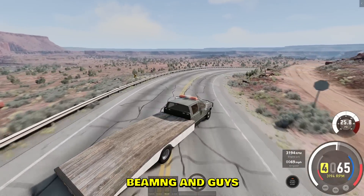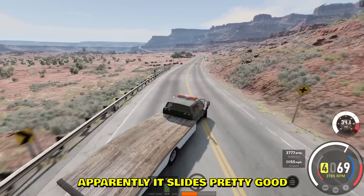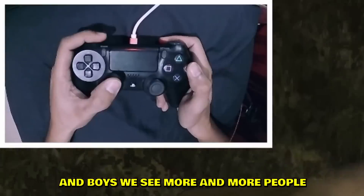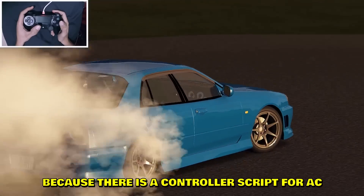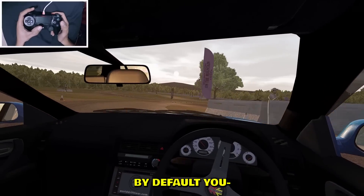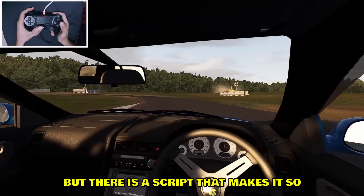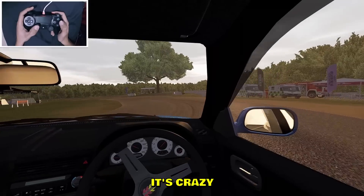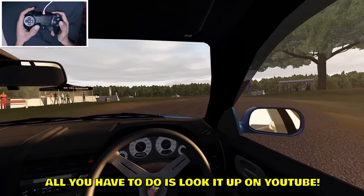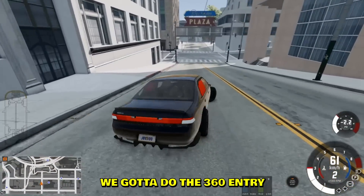Here is a Nissan S15 in BeamNG, and guys look at this long sausage — apparently it's pretty good. Boys, we see more and more people drifting in Assetto Corsa with controllers. By default you pretty much can't drift in Assetto Corsa with a controller, but there is a script that makes it just as easy as Corex on a controller. All you have to do is look it up on YouTube or Google.